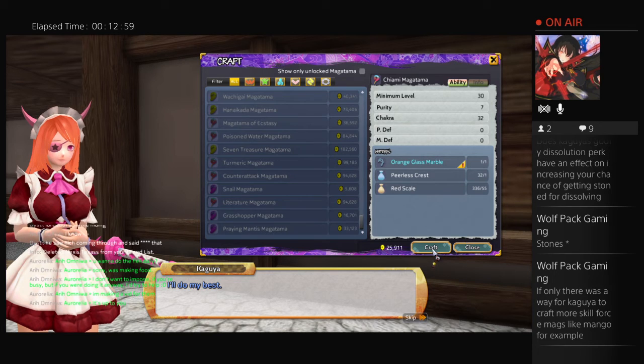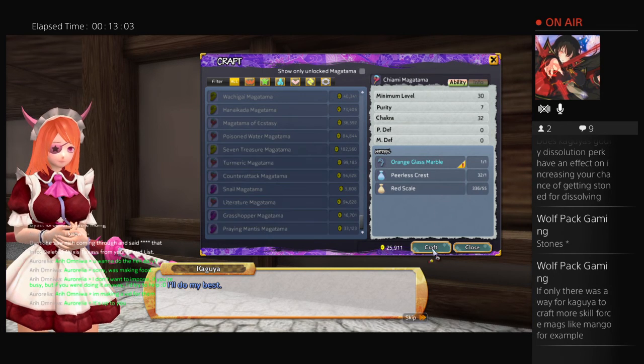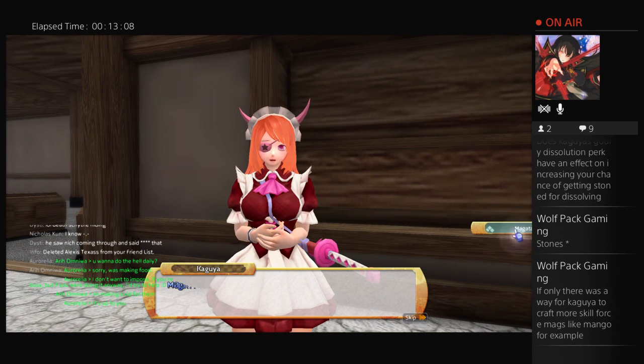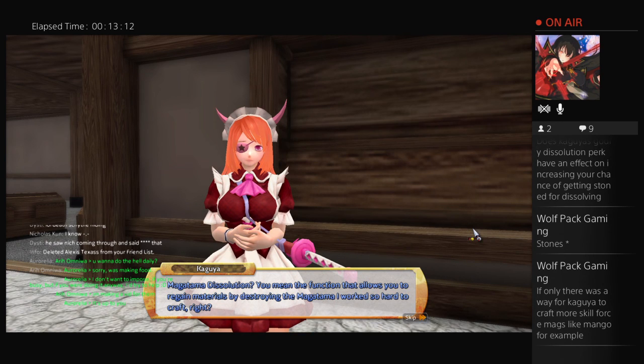So, we made those mags. Now we're going to go do Dissolution. I don't want to make this a Chiyami. Bye.